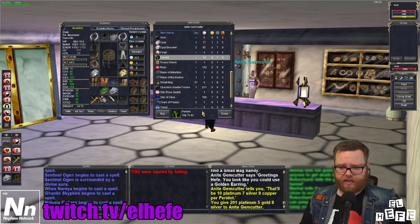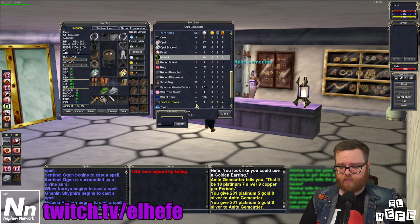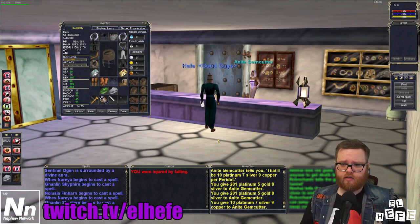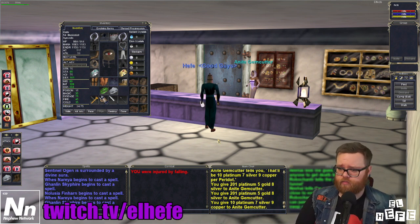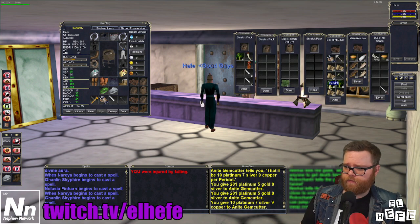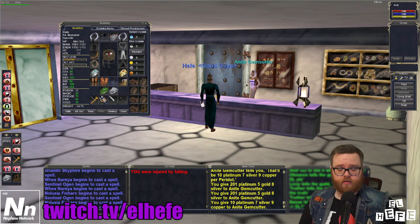I'm going to buy a stack of Pyridots — actually, we're going to buy two. And we'll buy one final Pyridot. We have converted roughly 420 platinum to 41 Pyridots, and we have dropped from 47 weight down to 34 weight.